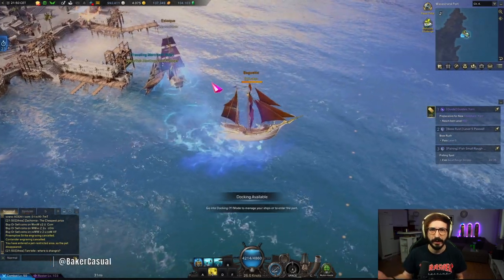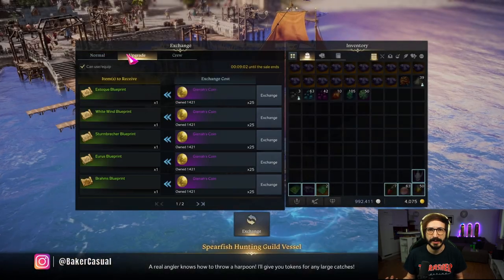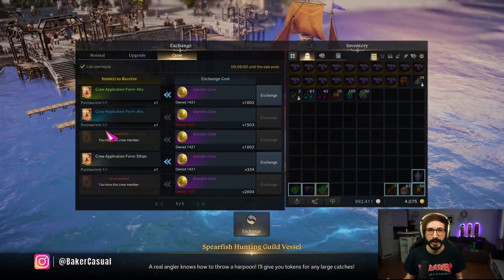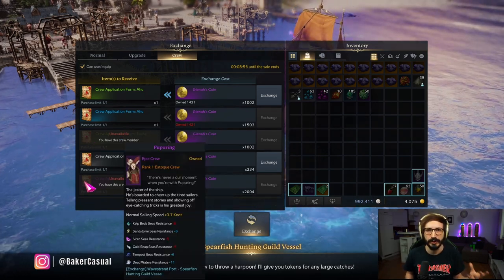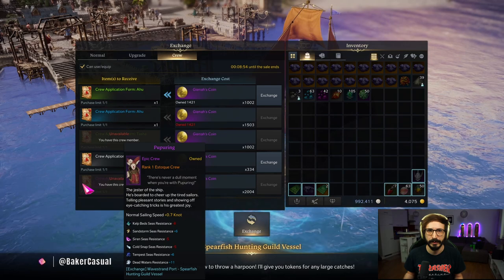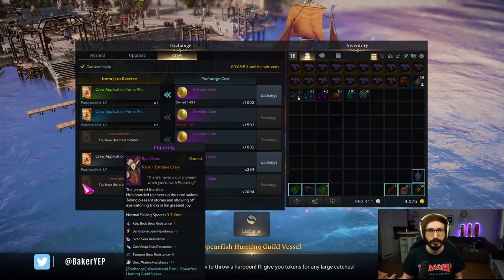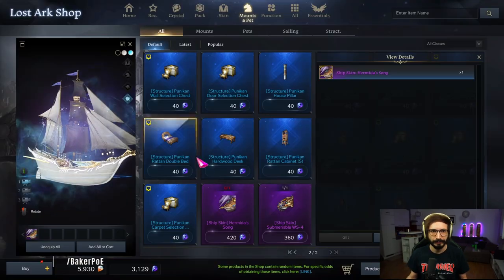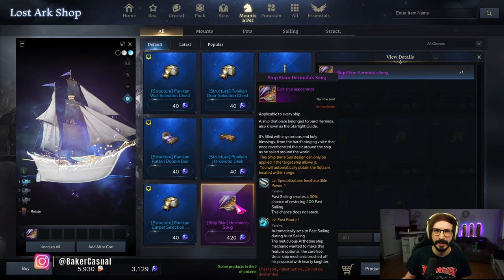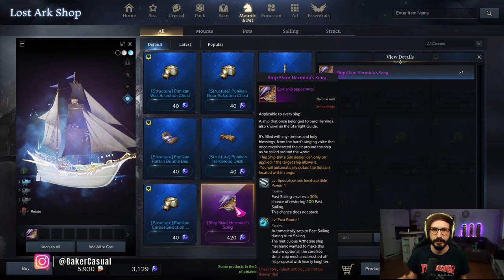Last but not least, Epic Purpuring is sold outside of East Luterra at the Spearfish Guild Vessel, another traveling merchant, for 2,000 Gienah coins. While you're there, if you don't want to do Slime Island for rare Tasha or didn't drop Tasha on Kalthertz, you can also acquire Tasha for 1,000 Gienah coins to complete your setup.